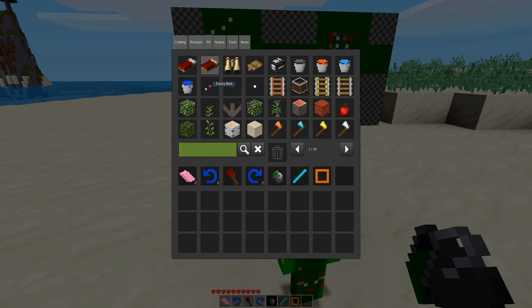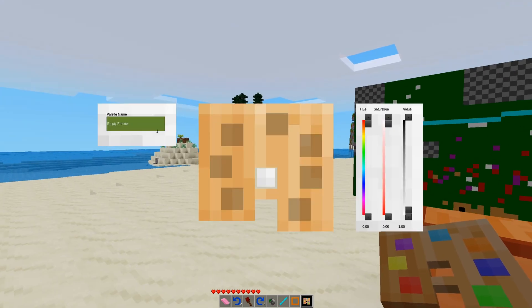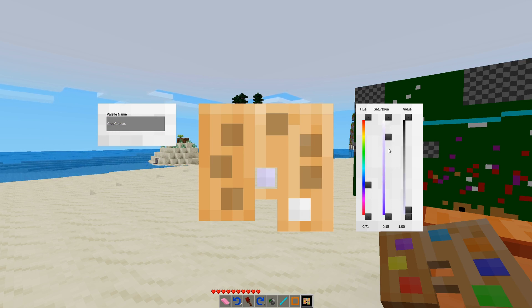There is an additional item: the empty palette. What you can do with an empty palette — and I actually thought this was quite genius — is create, like, cool colors. You can adjust with sliders here. The sliders kind of don't work great with dragging, however if you click at the position where you want the slider to move to, it works quite well.